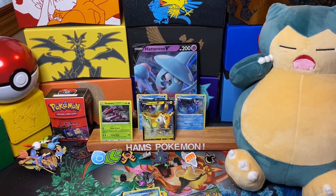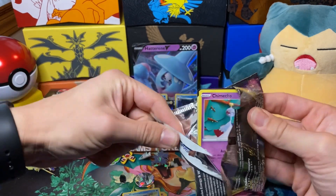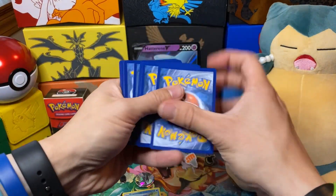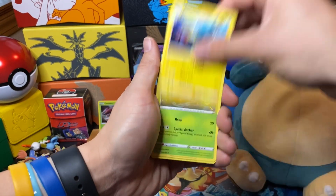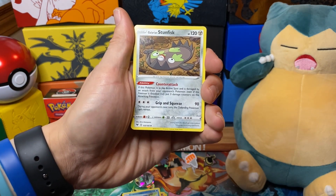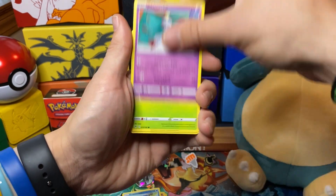A Yamaska reverse rare — nice to see. On to the sixth and final pack, the third from this blister, which already gave me a Pokémon V. I'm not really expecting a whole lot, but let's see. No decent trainers, but a Stunfisk with a Counter Attack ability: if this Pokémon is in the active spot and is damaged by an attack from your opponent's Pokémon, put three damage counters on the attacking Pokémon.